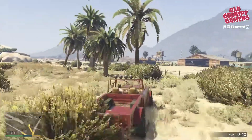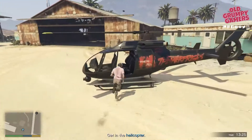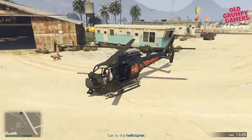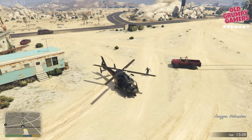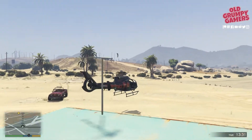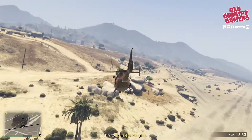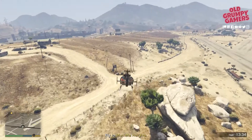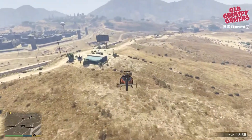We want to save every second we can here. Up we go into the chopper - wait for Lester to catch up but in the meantime we can fire it up. Lester's in and off we go. Gain enough altitude to clear some obstacles but don't worry about gaining too much - we're just going to come back down afterwards, so just absolutely flat out.